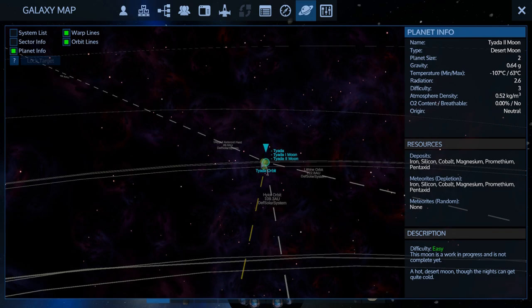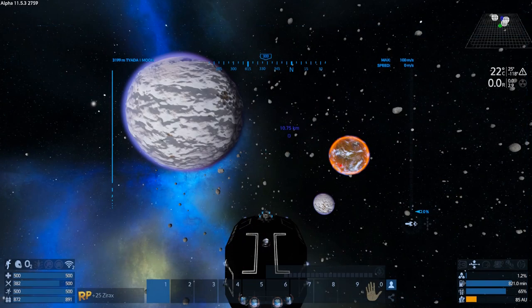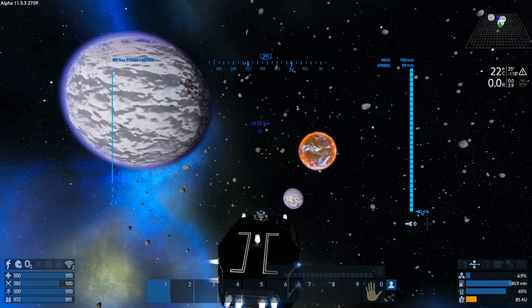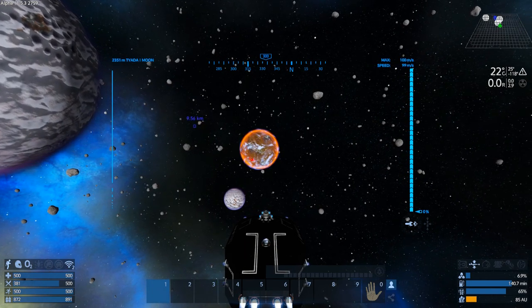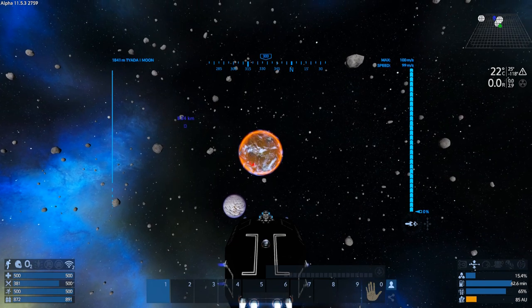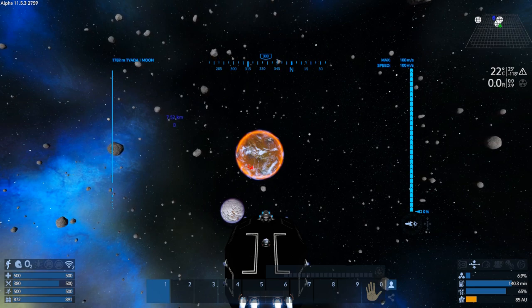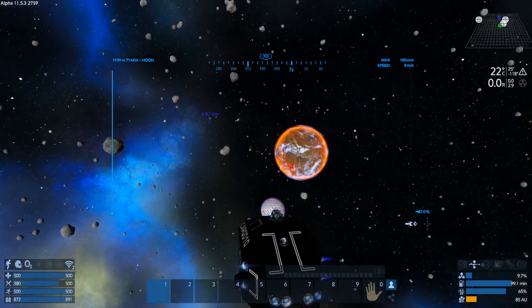We can get cobalt, magnesium, and pentaxid from both of those moons. In orbit it's just promethium and cobalt — no pentaxid up there. So we're going to head down to the planet. That's a moon, and this is the Odd Planet. I'm heading to the Odd Planet, and next episode we'll explore it — we might even set up a temporary base there to do processing if there are enough resources.